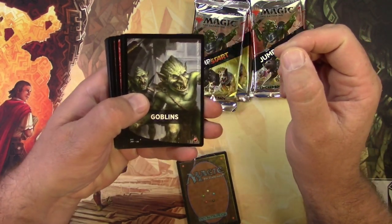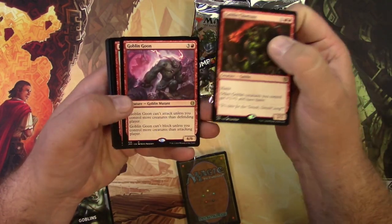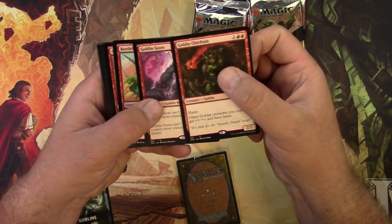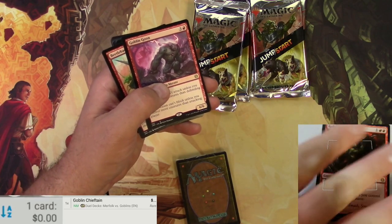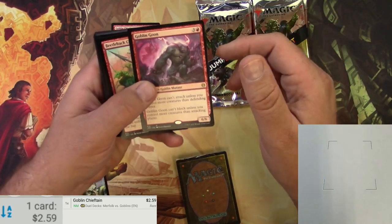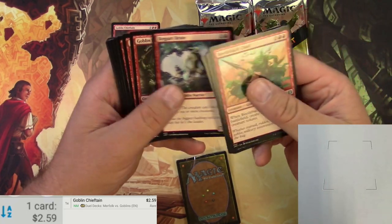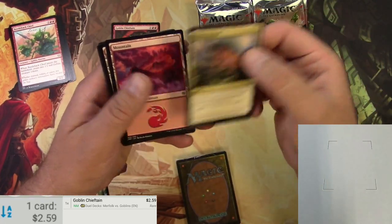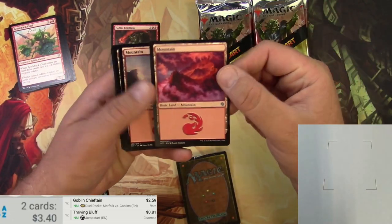For Goblins, we get a Goblin Chieftain — this is now the third pack of Goblins I've gotten out of this one box. One went to a patron that is exactly the same. Goblin Chieftain is a couple bucks, reprinted a bunch of times. This particular pack seems to be exactly the same as the other Goblin packs I got — maybe there is only one Goblin pack. Thriving Bluff is almost 90 cents.